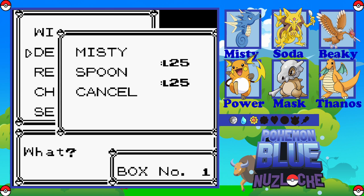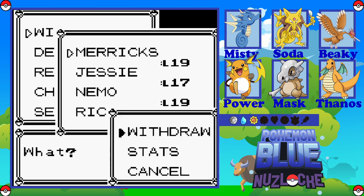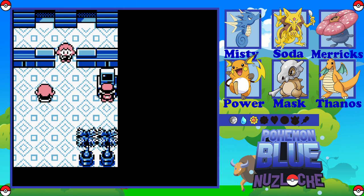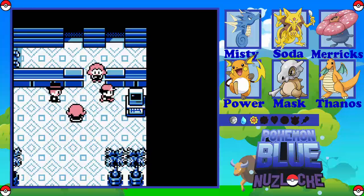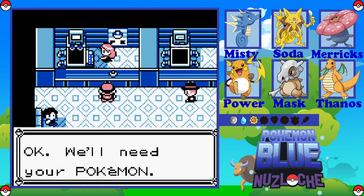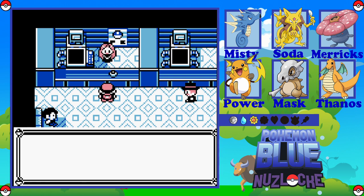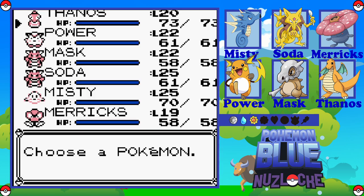We'll put Spoon away in Box 1 ready for the trade, and bring Merrick onto the team instead of Beaky. So that's the layout swap. I can actually use a trade and get a Fire type for the team. Maybe if I get rid of Cubone, I'll have Dragonite, Raichu, Misty, Kadabra, Flareon and Vileplume — I'm going to have a freaking amazing team. I'm very happy with that.